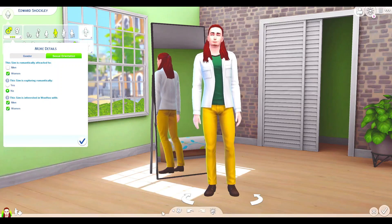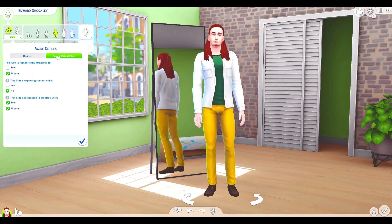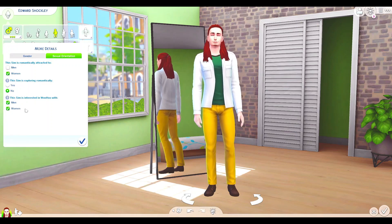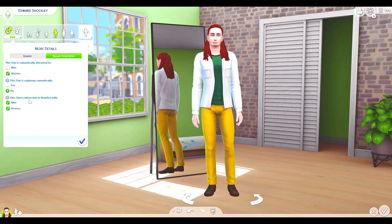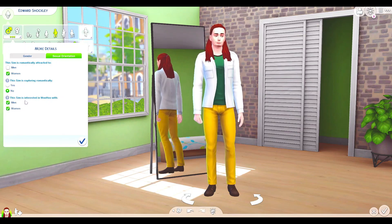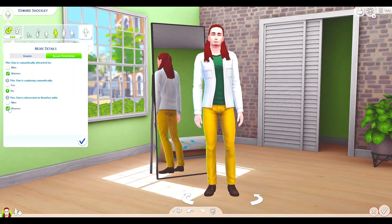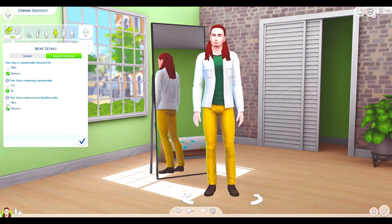I have decided to make a brand new Sim. The sexual orientation is definitely different for teens than adults. So if you have an adult, it will simply say the Sim is interested in woohoo instead of messing around. That's the difference — and then you can pick men, women, or click both, and they will have woohoo with either or.